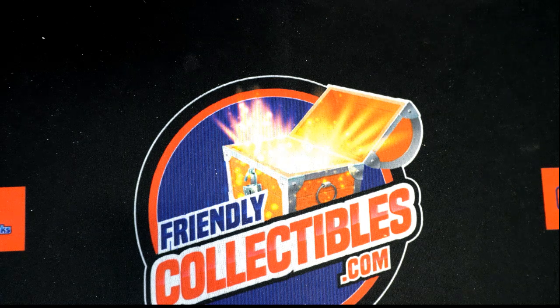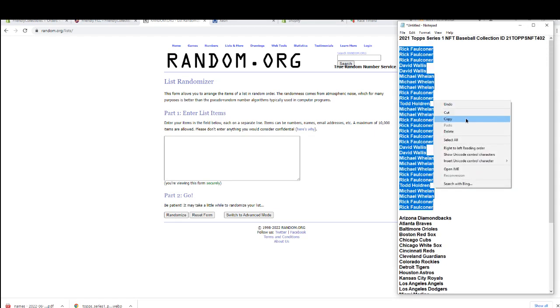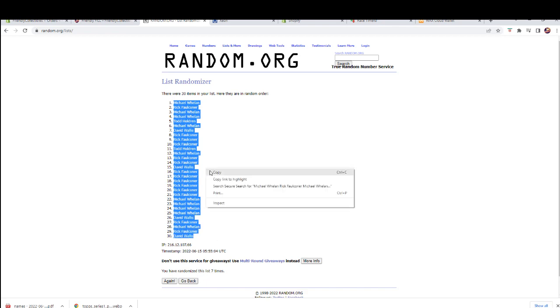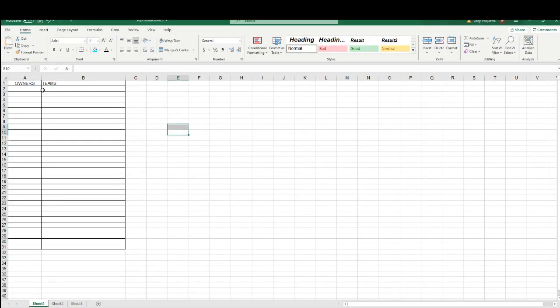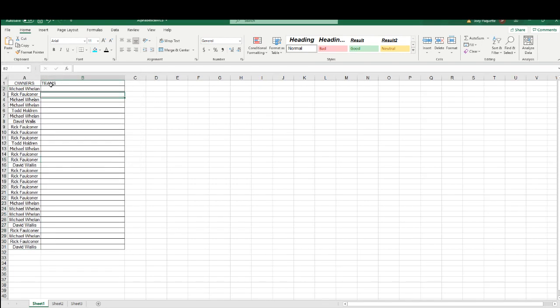All right guys, this is 2021 Top Series One NFT baseball collection, the four pack — 402. Good luck guys, let's see what we got tonight. Random here for teams. Rick F to Rick F, good luck guys. Make sure we got 30 here, perfect — names and teams seven times each. All right, Michael W to David W. And let's run teams next tonight.